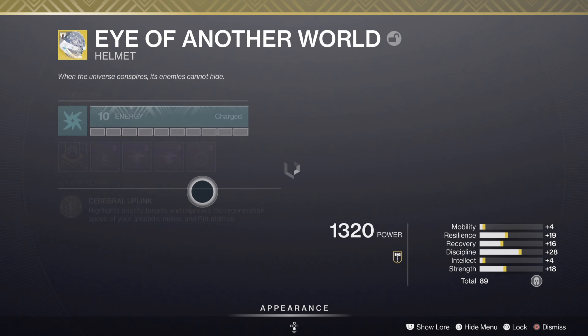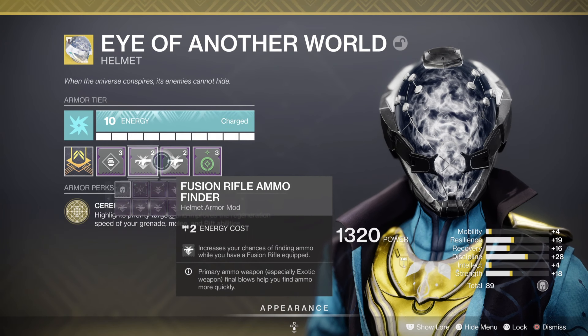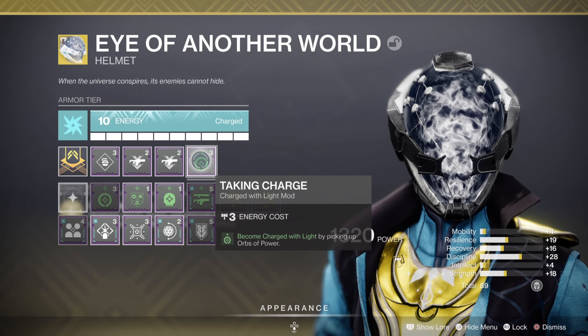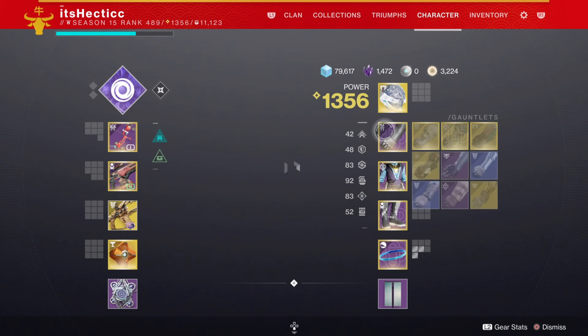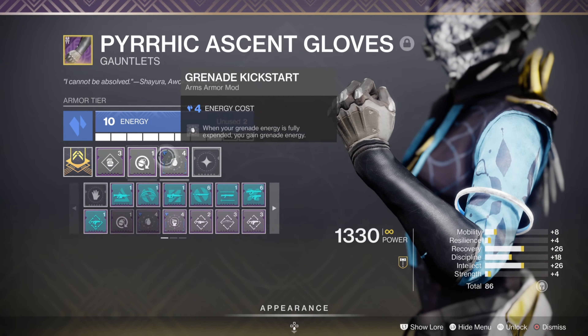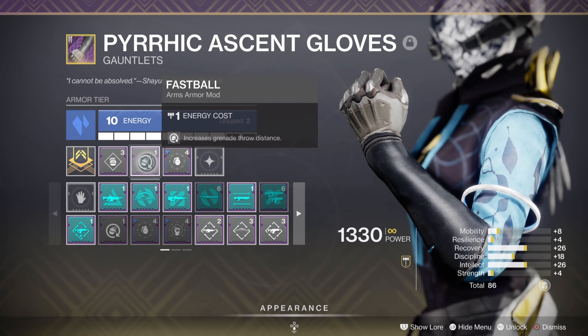For the exotic, I'm using Eye of Another World. On this exotic I have a Discipline mod, Fusion Rifle Ammo Finder, a Double Fusion Rifle Ammo Finder, and a Taking Charge mod. Taking Charge makes me become Charged with Light after picking up Orbs of Power, which buffs my damage. On my Gauntlets, I have a Discipline mod, Fastball, and Grenade Kickstart — this is going to give you your grenade back a lot faster.